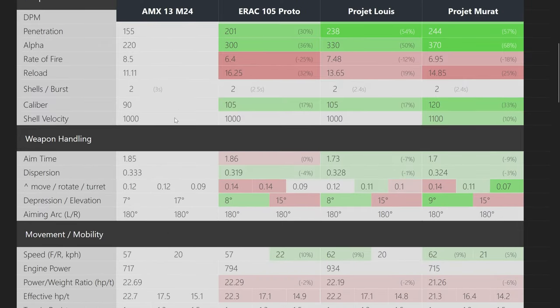Weapon handling is largely similar across the line. Tier 7 and 8 are very similar, and tier 9 and 10 are very similar as well — 1.8 seconds aim time for the lower tiers, then 1.7 for tiers 9 and 10. Dispersion is 0.33 at tier 7 improving to 0.324 at tier 10, but you really won't notice the difference between 0.333 and 0.319 in battle. The tier 8 has slightly worse movement dispersions, so accuracy stays largely the same across the line.